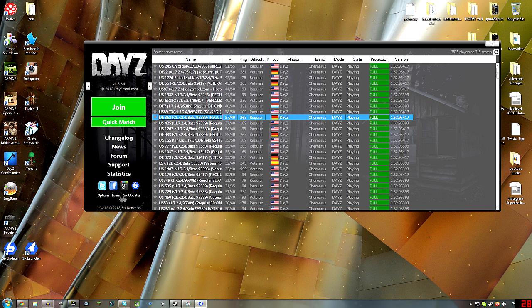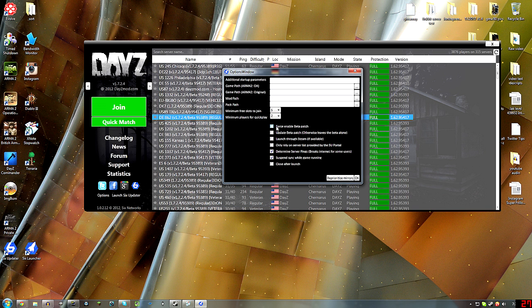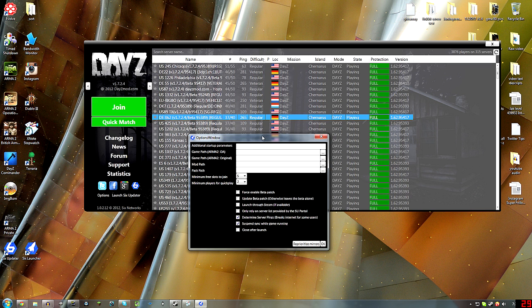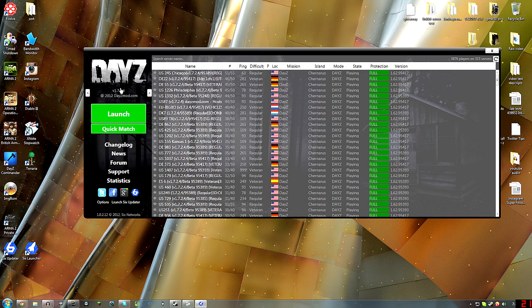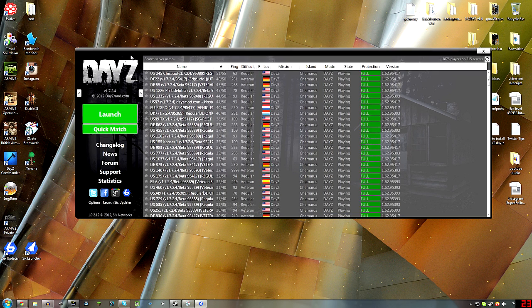There are a few settings, like Force Enable Beta Patch and Update Beta Patch. I don't know a whole lot about that right now — I've been a little confused with all this, but I have been able to play. Basically, I don't even use this program now. I just used it to install DayZ, and if you watch my next video, I'll show you the program I do use: DayZ Commander, and I'll explain why it's better than using the 6-launcher.